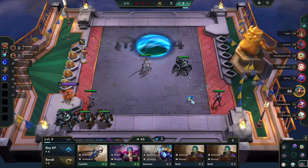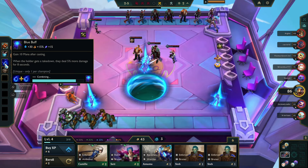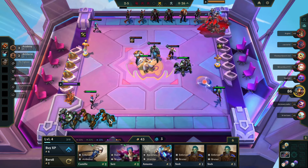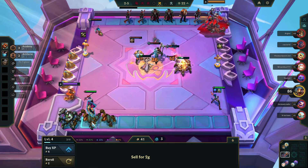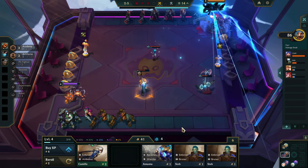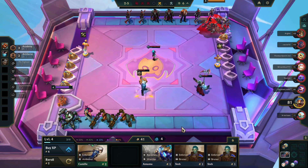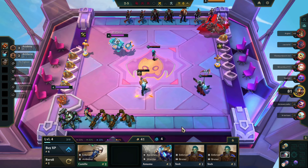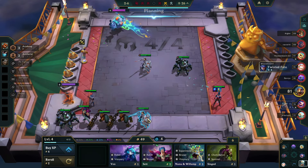We should be somewhat strong right now. I'm gonna place the Heimerdinger items on Ezreal for now, just so he gets a little bit stronger early game. I don't think he scales much with AP — it's mostly physical damage, actually all physical damage. Well, AP should help him a little bit. If I get Lux 2-star, I might place the items on her instead, since she actually does quite a lot of damage.